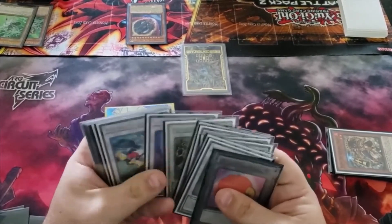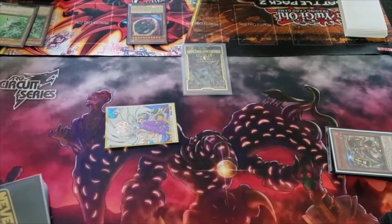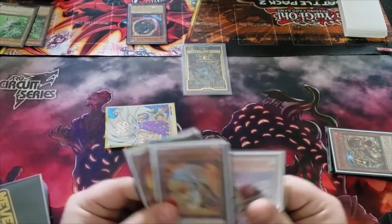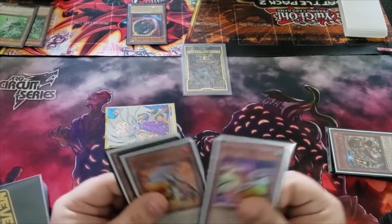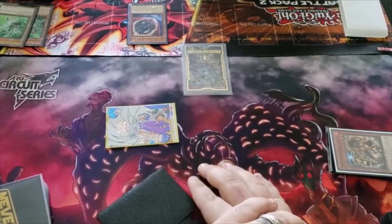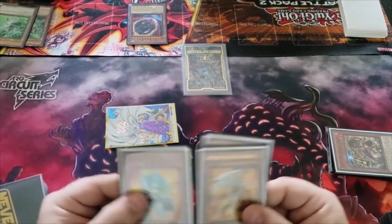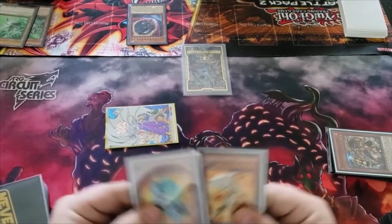None of it's relevant because he doesn't have any plays and he knows he doesn't have any plays. But players will do this just to run time off the clock. Because if you can do that — if you have a deck that can somehow do burn damage — well, you get the time down low enough and you just do burn damage and you win. Good luck, you're gonna need it. I'll be over here winning.